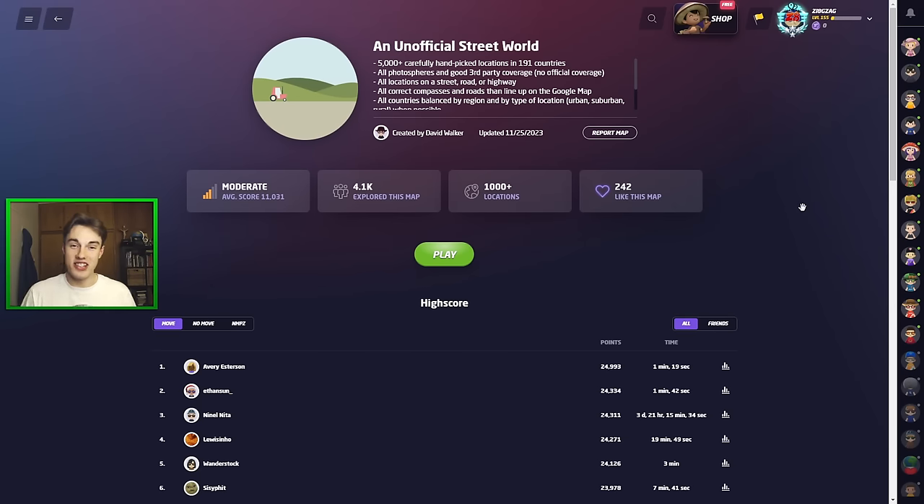What's good everyone, it's Zigzag here. Welcome back to another GeoGuessr video. Today we are once again playing on an artificial street view world which basically includes all the countries of the world — all those which aren't on street view and all of those which are — except with no car meta. This is basically the authentic meta-free GeoGuessr experience that we all want. However, there's only 5,000 locations. I'm going to give it another go today; should be a lot of fun.